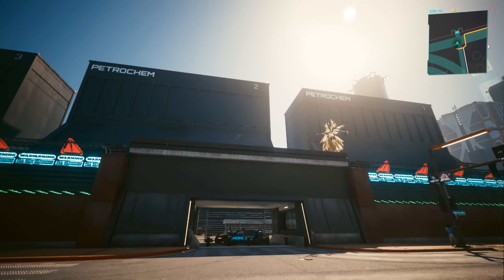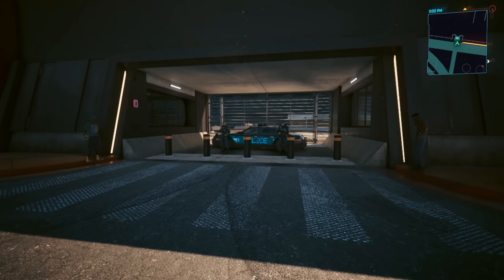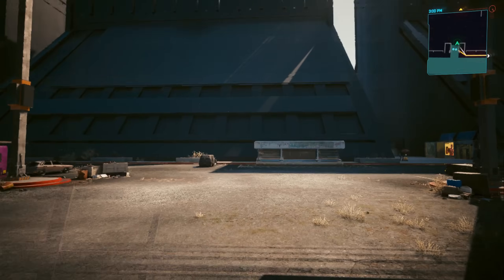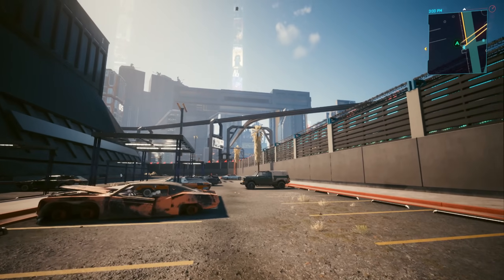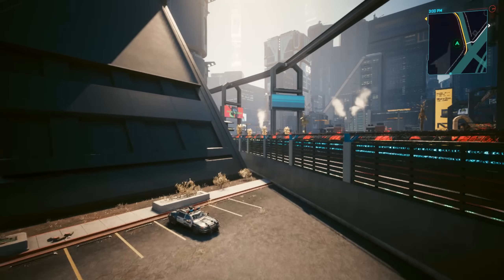So anyway, this is the entrance to the petrochem facility. Interestingly it has been blocked off by an NCPD squadron. Flying behind this gate you can eventually pop into the petrochem facility and this place is absolutely barred up all the way along this perimeter.